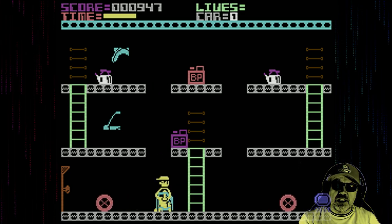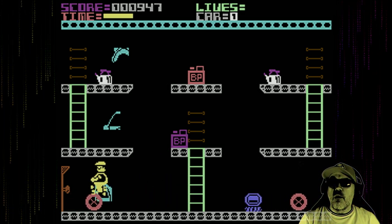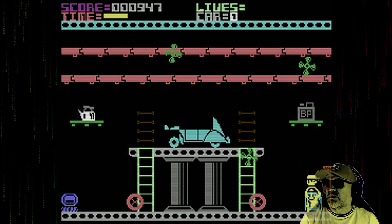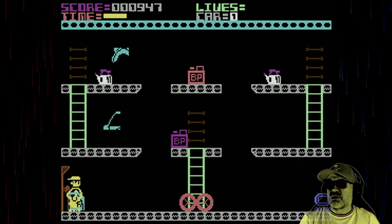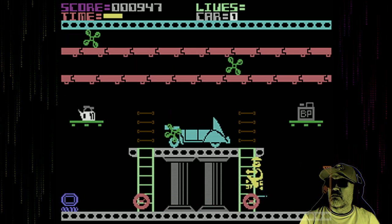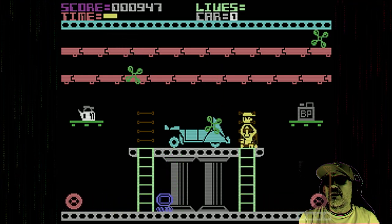This is available on the Sinclair Spectrum as well. I don't know what other platforms it came out on. Obviously we've got the Commodore 64 version we're playing here and there was a Sinclair Spectrum version. You can reset the sprites a little bit by leaving the room and going back in, as you saw me do.